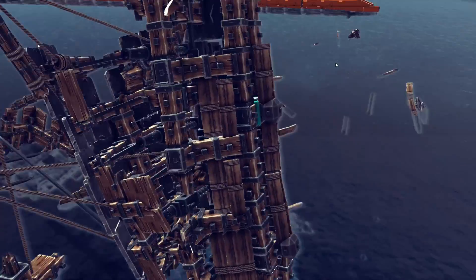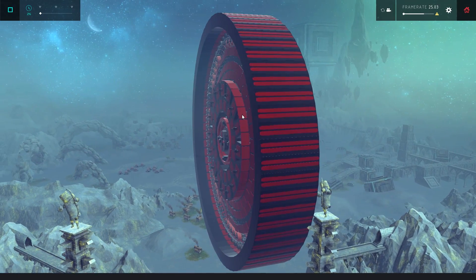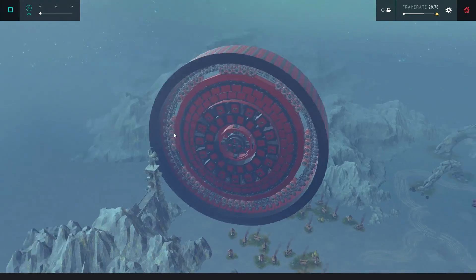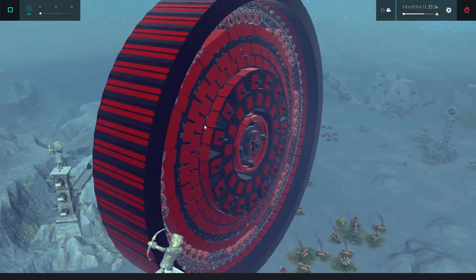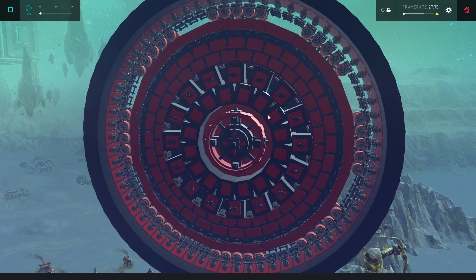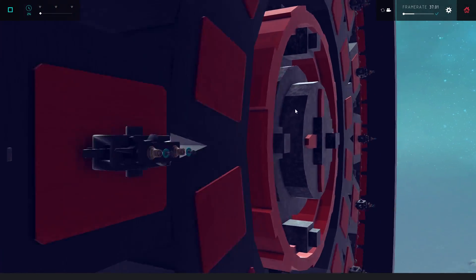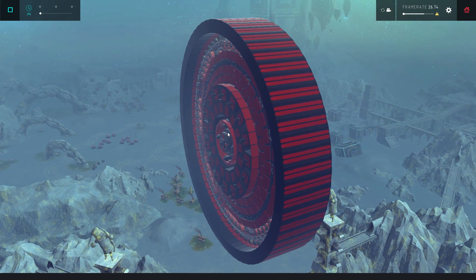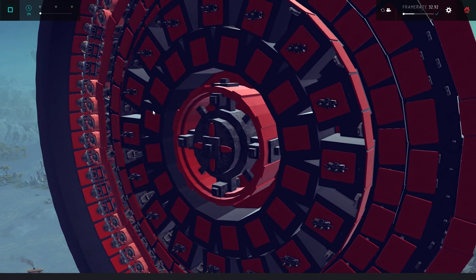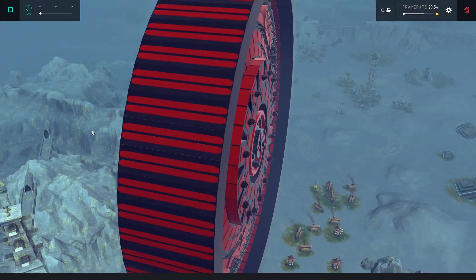I can't believe I'm gonna say this, but I think we've gone too far. This is a weapon and it doesn't really fit in any map in the game. This is a giant death laser - well, multiple death lasers. It's got 32 kinetic lasers on each side. I gotta run this at two freaking percent. This is 3,000 blocks - I can hardly run creations that are like two. I'm not even sure if I'm actually driving this thing.